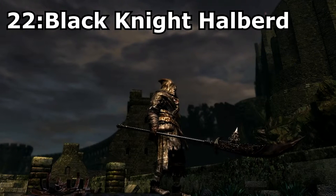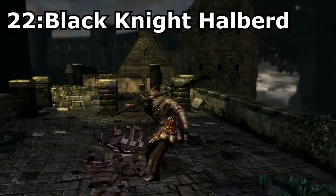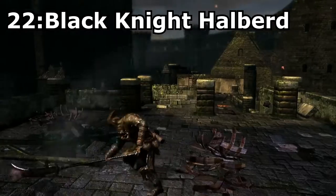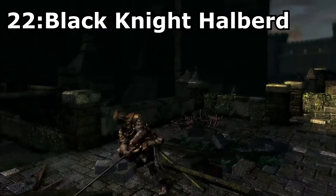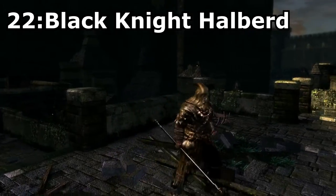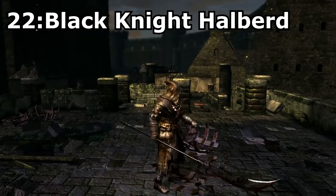Next up we have Halberds, and the first one on our list is the Black Knight Halberd, a fairly rare drop from the Halberd Black Knights. This weapon not only has a cool moveset but also looks really nice. But the main selling point of this weapon has to be its sheer power. This weapon is arguably the strongest weapon in the game to be using on your first playthrough, with the power to cut any mob or boss down to size easily, even at endgame.